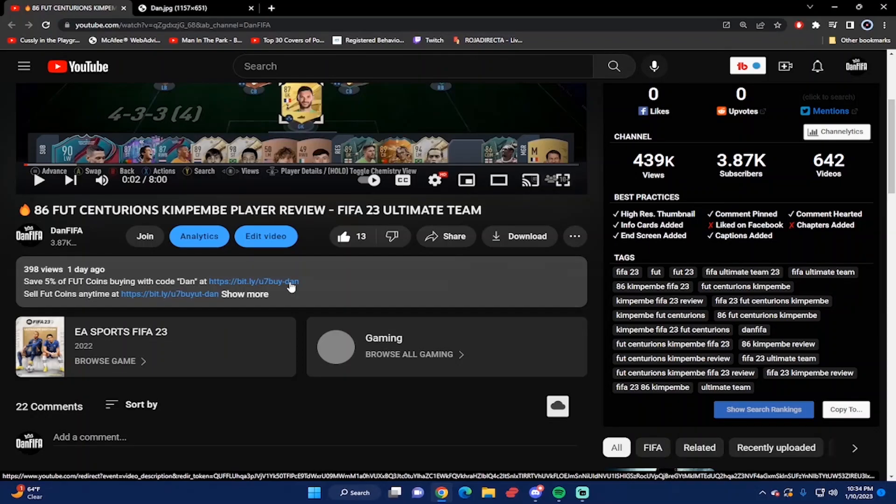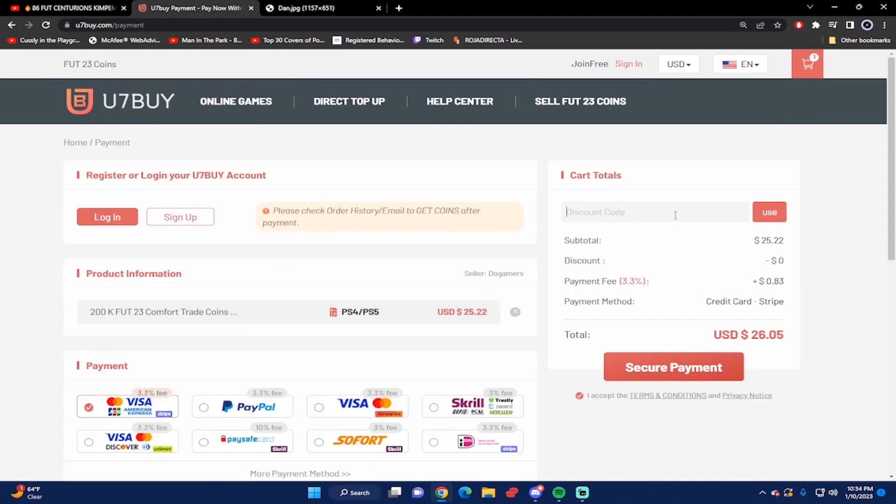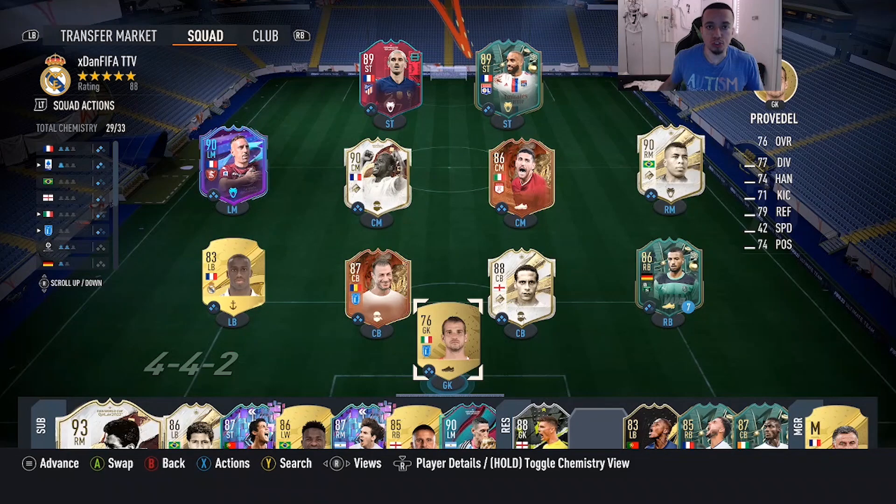What's good guys? If you want the cheapest and most reliable FIFA 23 coins, make sure you check out u7buy.com. Save 5% on FIFA coins buying with the code 'dan'. Next time you want to buy some coins and make your team even better, also if you ever want to sell your FIFA 23 coins you can go on the website and sell to them as well.